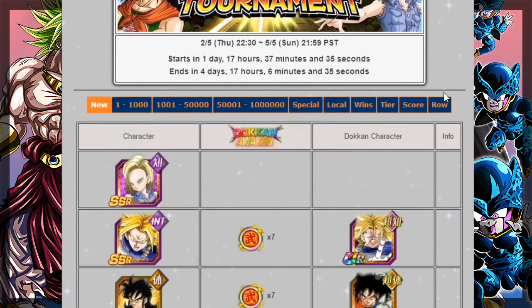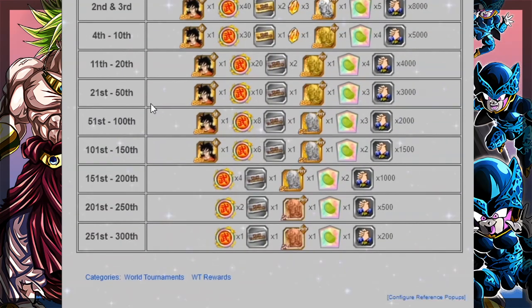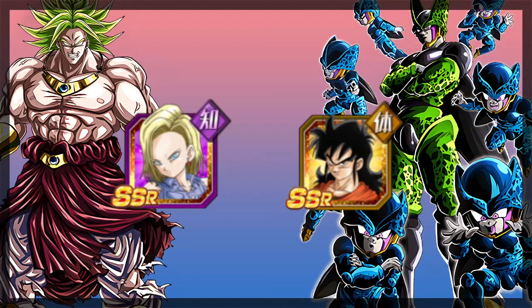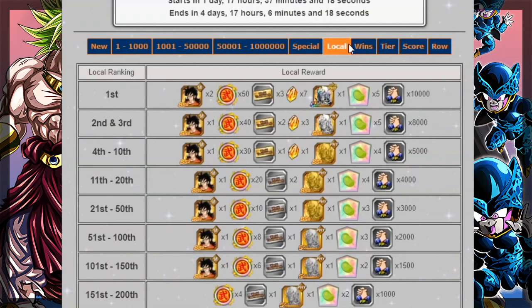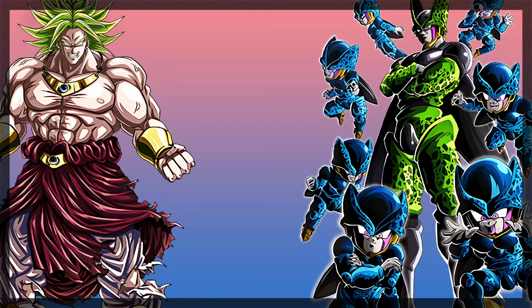Every World Tournament typically gives out 2 exclusive cards if you rank high enough — one for overall ranking and one for your local ranking. When you start the World Tournament, you're divided into a group of 300 people and those are who you compete against for local rankings. For this upcoming World Tournament, there's LR Yamcha for local ranking reward and a new Android 18 for overall rankings. Getting a decent spot in local rankings is not usually that hard — you just need to be in the top 150 for at least one copy of LR Yamcha.